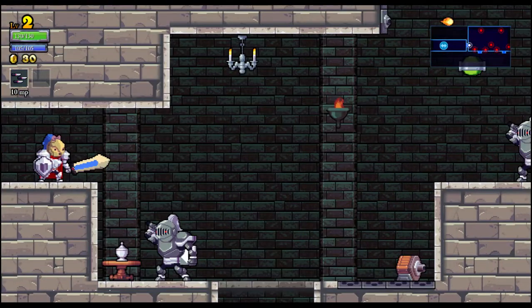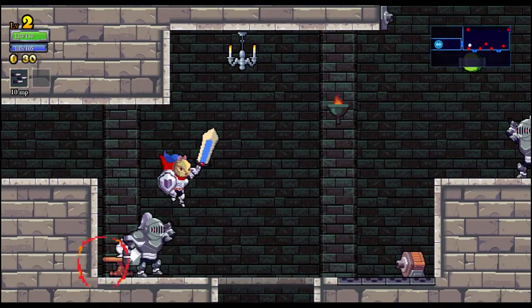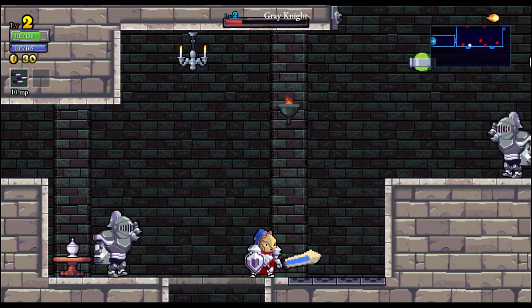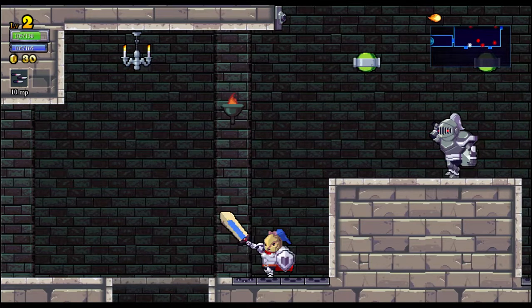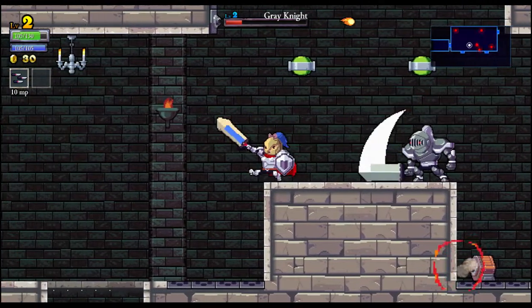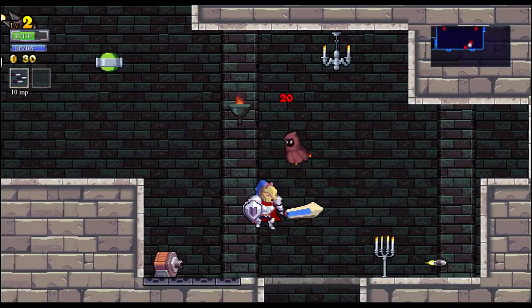There are four areas — the center is the castle where my sword is pointing, that's the dungeon which is the hardest, on top is the tower, and on the right is the forest. That's stuff for later. This is going to be an annoying room — those purplish things on the floor are spike traps, so if you step on them spikes jump up to deal damage to you.